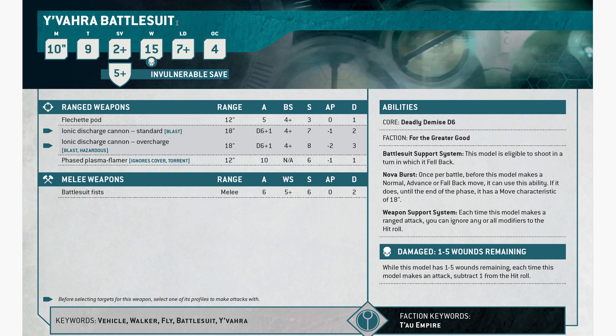Yvara Battlesuit — movement 10, toughness 9, 2-up save, 5-up invuln, 15 wounds, leadership 7, OC of 4. This is what Shadowsun has. Fletchipods: 5 shots, strength 3, AP0, 1 damage, 12-inch range. Ionic Discharge Cannon: blast on both profiles, shoots 18 inches. Standard is D6 plus 1 shots, strength 7, AP1, damage 2.